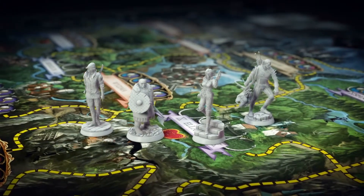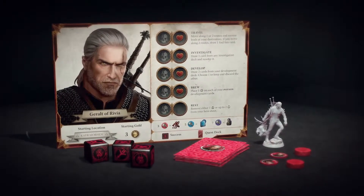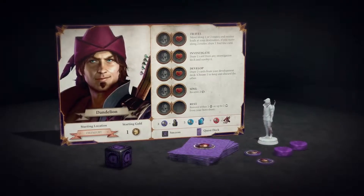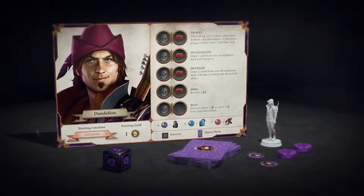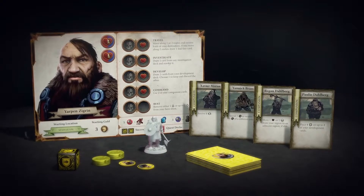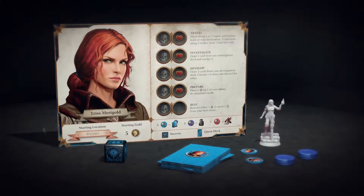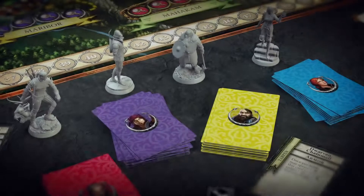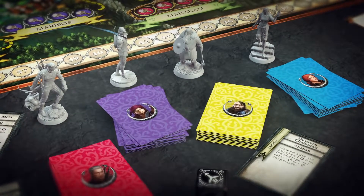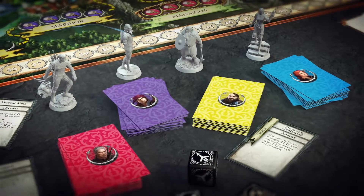You must decide which approach to take each time you play. As Geralt, you can bring enemies around to your point of view with a sword. Or, as Dandelion, bribe them with gold and threaten to call on powerful friends. If a situation calls for strength in numbers, Yarpen has his own fellowship of dwarves at his command. And Triss can rely on her expert magical skills to protect her. Each of the four characters has their own skill set, so you'll experience the world of the Witcher differently depending on which character you choose to play.